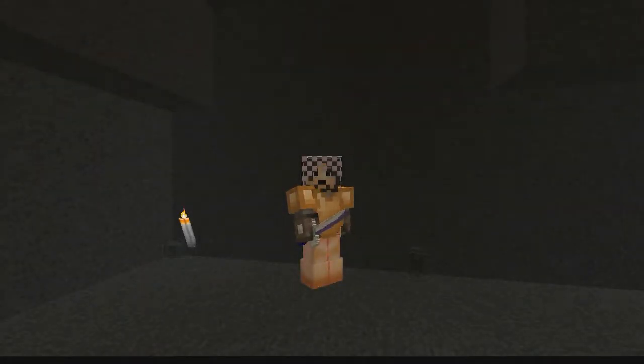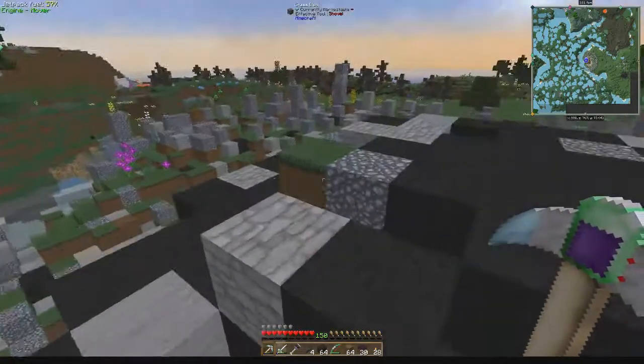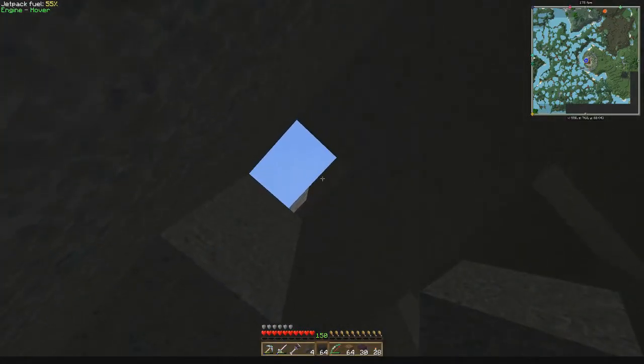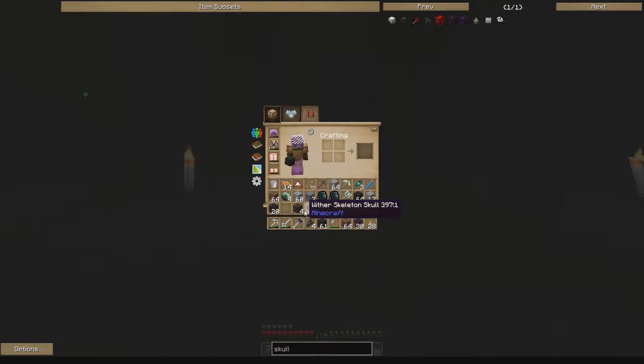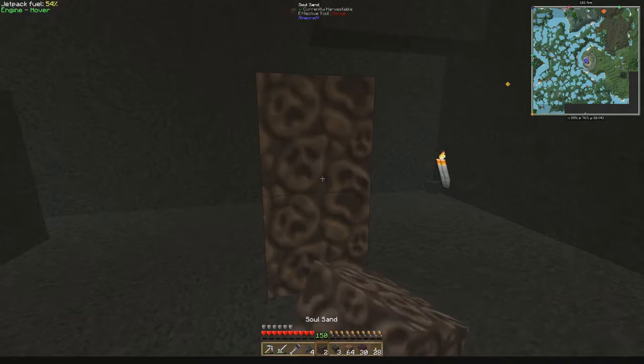Welcome back - unfortunately the resonant machine frame isn't ready yet, so we'll finish that in the next episode. To make it up to you, we're going to do something special. You can see me inside a meteor that I mined to get my patterns for Applied Energistics. It's completely boxed in with its original skystone. We're going to take these wither skulls and this soul sand and spawn the wither - I've never fought the wither before.